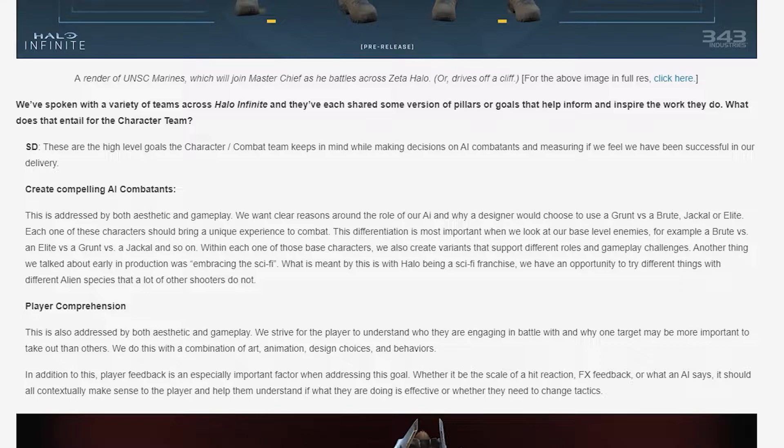Player comprehension is also addressed by both aesthetic and gameplay. They strive for the player to understand who they are engaging in battle with and why one target may be more important to take out than others. This is done with a combination of art, animation, design choices, and behaviors. Player feedback is an especially important factor — whether it be the scale of a hit reaction, effects feedback, or what an AI says, it should contextually make sense to the player and help them understand if what they are doing is effective or whether they need to change tactics.